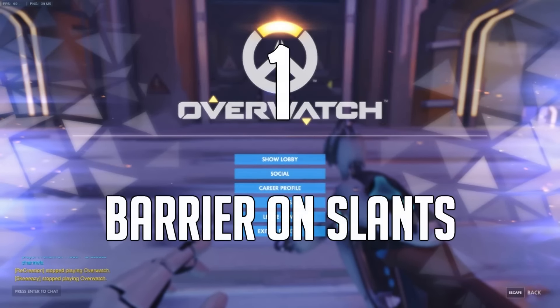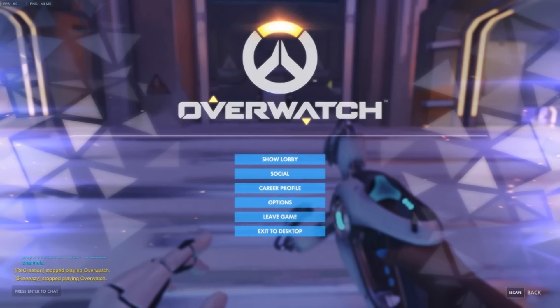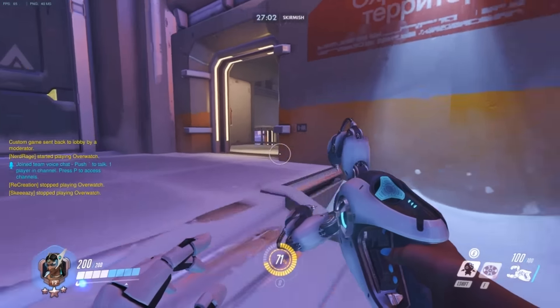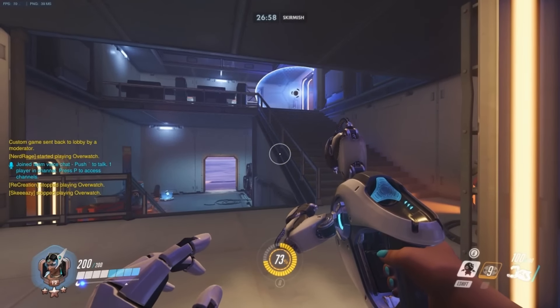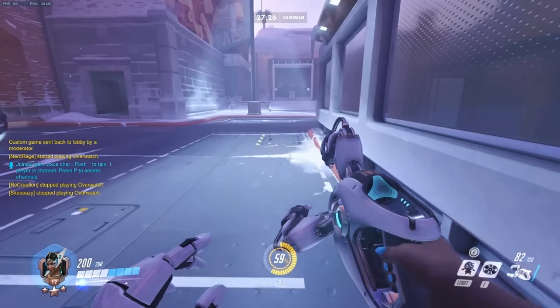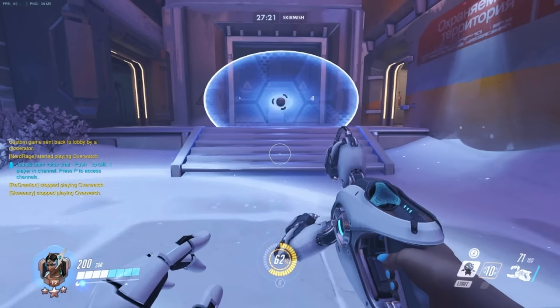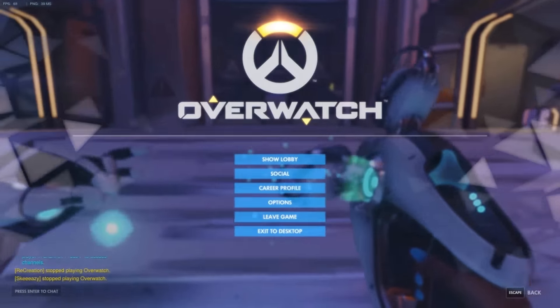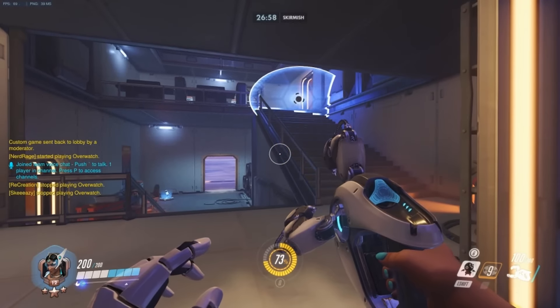Number 1. Symmetra's barrier only breaks on walls, ceilings, the payload, and a few more oddities, meaning that it doesn't break on the floor. This means you are free to send it towards ramps, as it will change its trajectory and slowly glide up them. This allows you to be less precise when sending it towards the staircase, so you can get it out faster without aiming. Something to keep in mind is the barrier heading up the staircase will alter its trajectory to be parallel to the staircase.